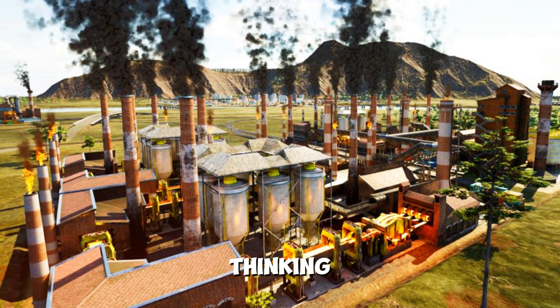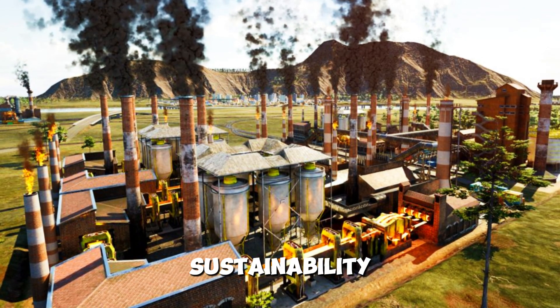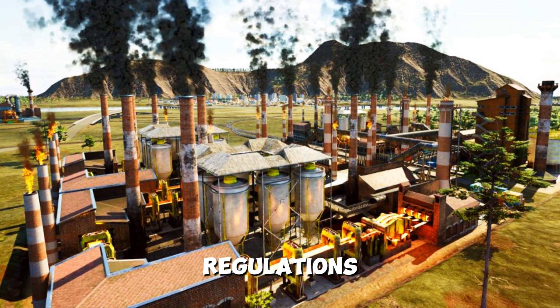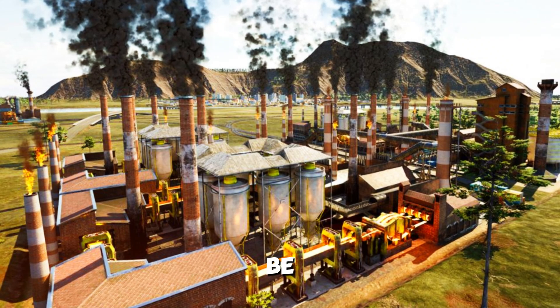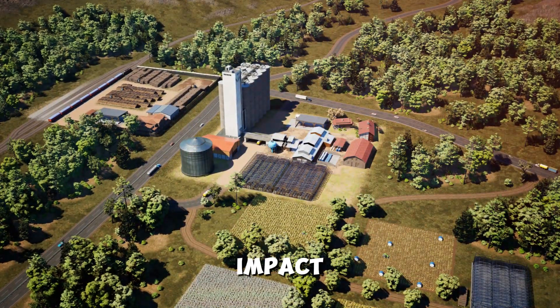Step 7: Thinking long-term. Consider sustainability — implement eco-friendly practices to comply with regulations and attract environmentally conscious customers. Be ready to adapt to global events and challenges as they can impact your operations.